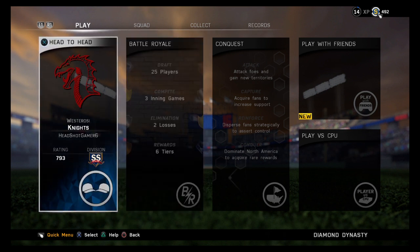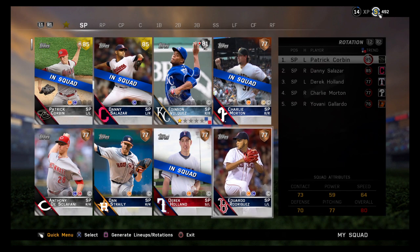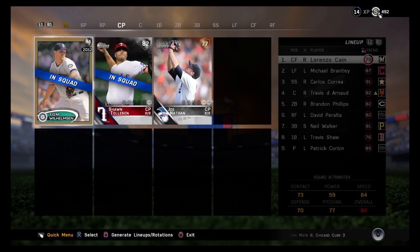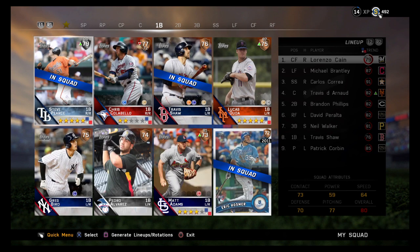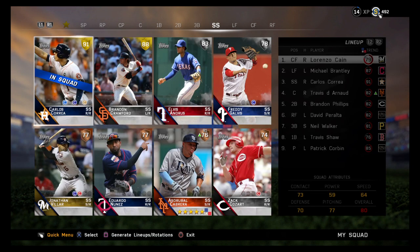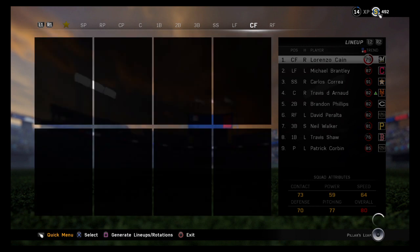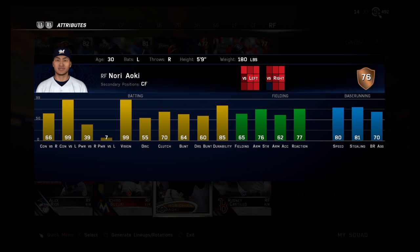My team name is the Westerosi Knights from Game of Thrones, if you don't know what that is. I'll show you my squad real quick. Nothing too fancy — I just started playing. Alright, catcher, first baseman — I had Chris Davis but he sucked, so I got rid of him, he couldn't get a hit for me. Carlos Correa, which is a beast for me. Michael Brantley. Lorenzo Cain, which is a beast for me also. See this guy right here? Look at his stats — 76 overall, 99 contact versus lefty, 99 vision. Just awesome.